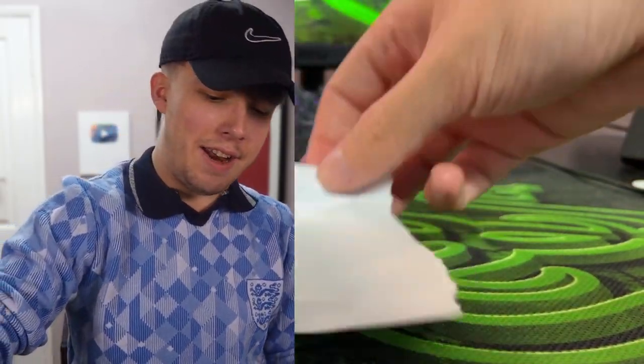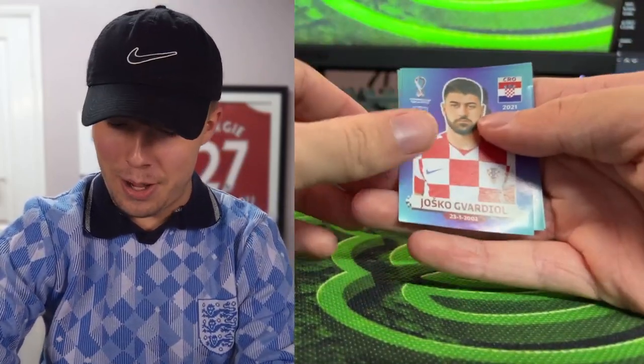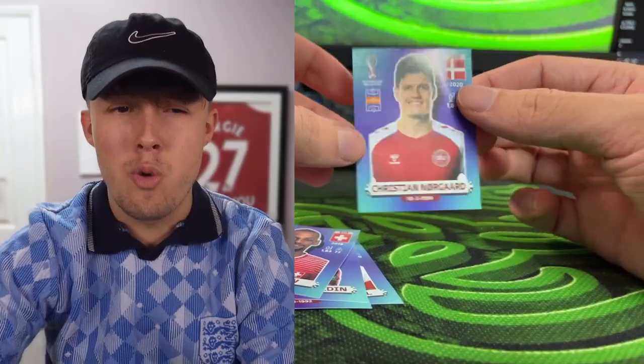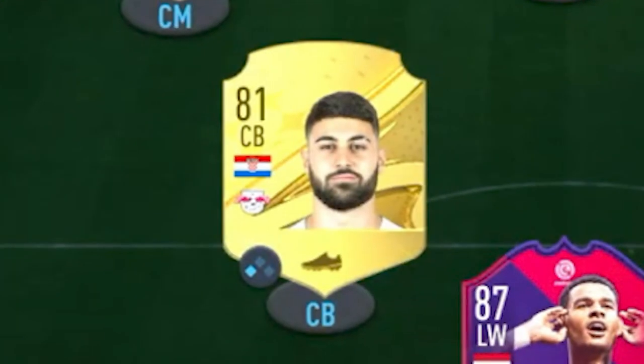Pack number seven — still need a striker and more defenders. We've got Gvardiol — that's not bad — Jason Lee, Aladdin, So, and Norgaard. Since Maguire's already at center back we need pace alongside him, so we'll go with Gvardiol. More Bundesliga links, perfect.